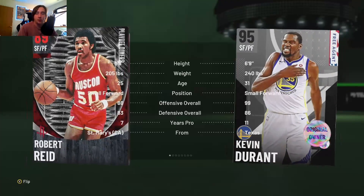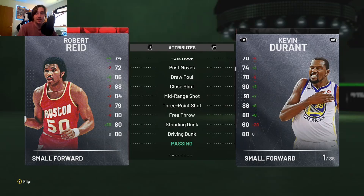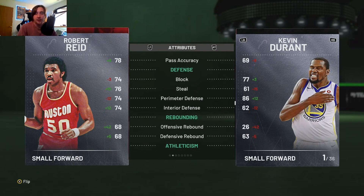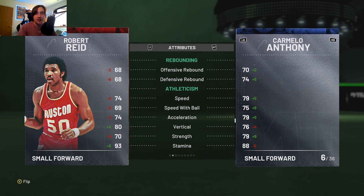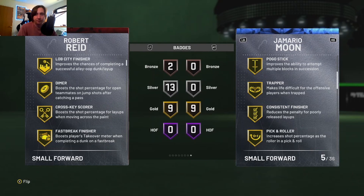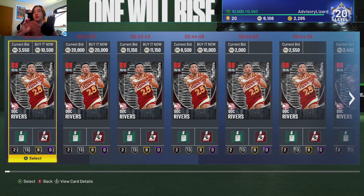Robert Reid is 6'8" so he is tall. Nine gold, thirteen silver badges. Can shoot the mid-range, can kind of shoot the three — not very well — good dunk, can't really ball control but that's okay. Very well-rounded on defense, but he is kind of slow, which seems to be the case with almost every power forward or small forward this year as they are all extremely slow. Not a whole lot of badges but just a well-rounded card, which is kind of what he was in years past.